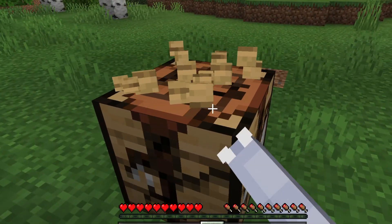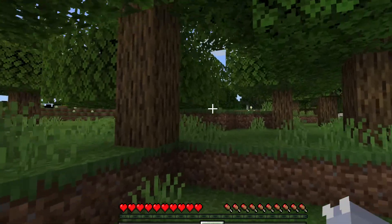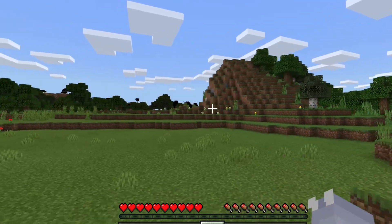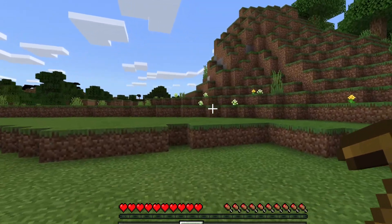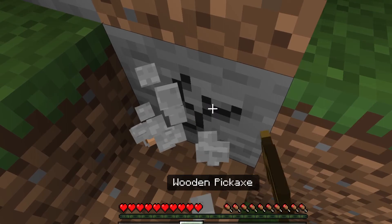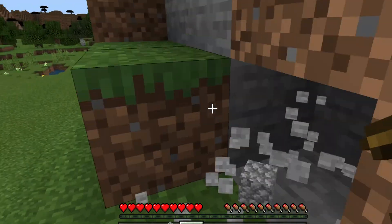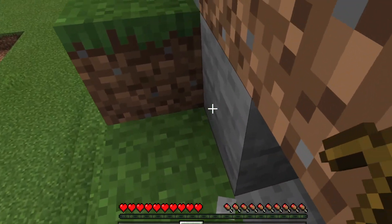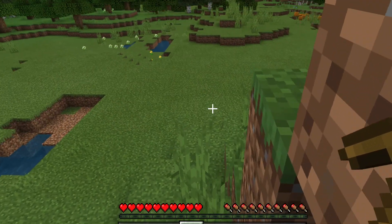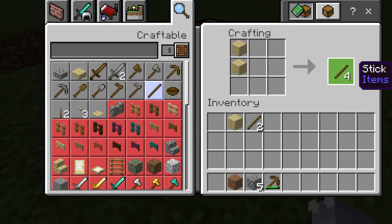You can use that stone to make better tools than wooden tools, which is something that would really help you. You want to find some kind of cave — any cave will do as long as it has stone. For example, that mountain over there looks like a pretty nice spot to get yourself some stone. Let's get as much stone as possible until we have enough materials for a couple of important starter tools.